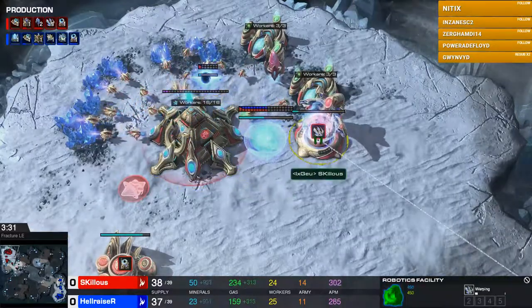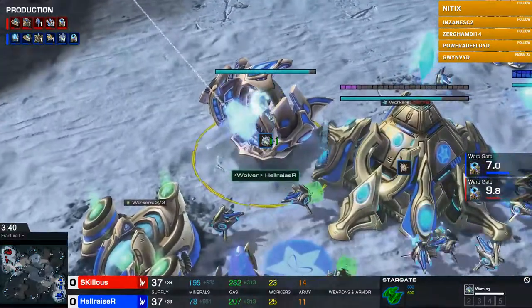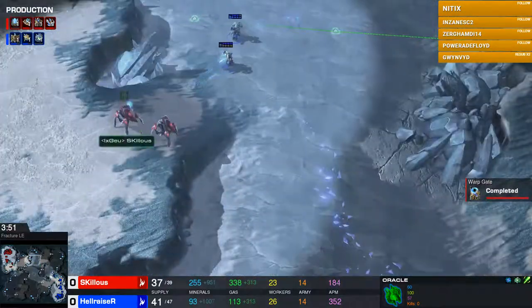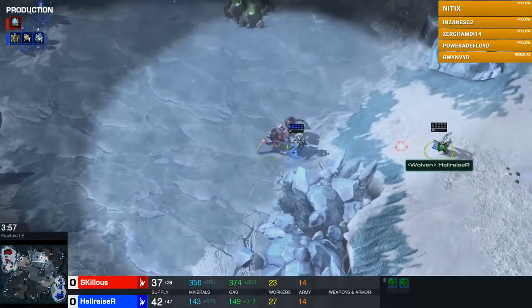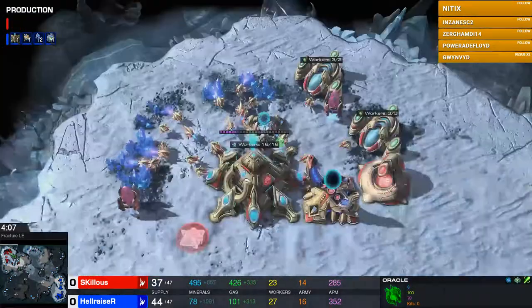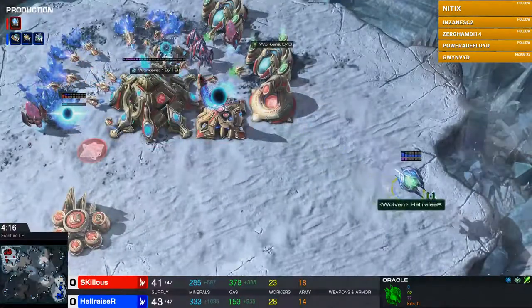Skillless is really playing a stable game here with the three gate robo — just so stable. Now let's see what the oracle does. Skillless was actually sending a probe out to the right — not sure if that was for a forward pylon or just scouting. The adepts did kill it, which triggers Skillless to send his stalkers over. He sees the oracle, so he has time to get in there, and the shield battery is going to help hold this. Two stalkers can very comfortably defend and the oracle gets nothing done.